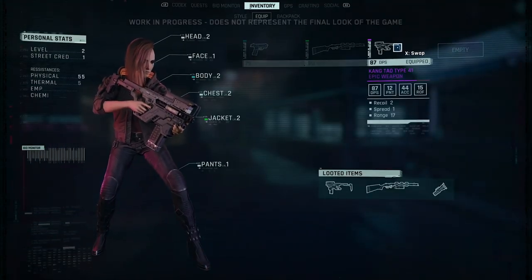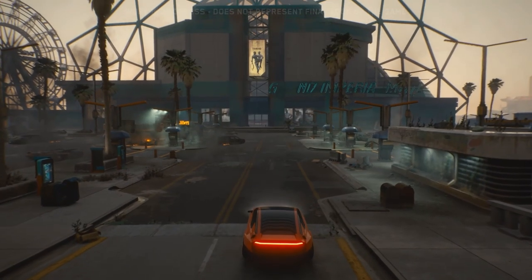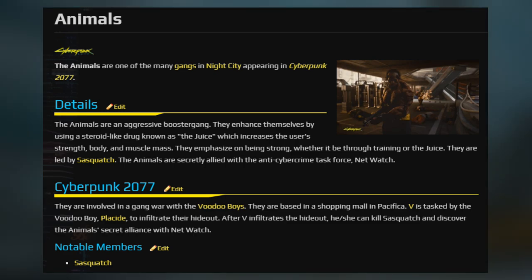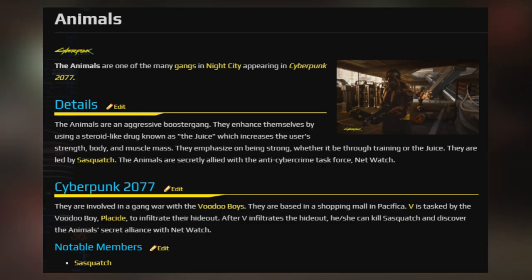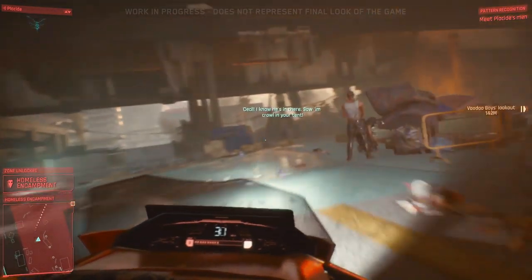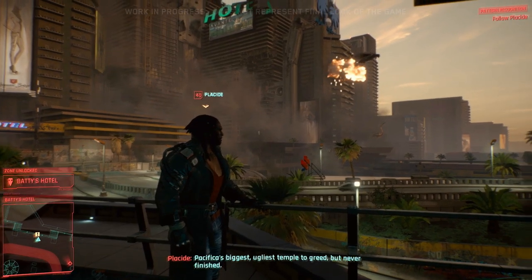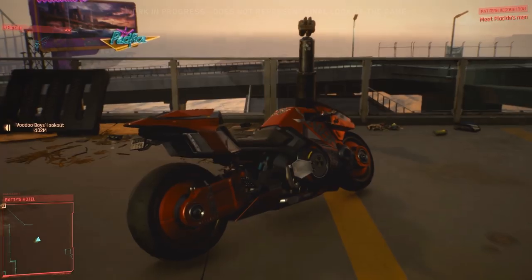These character screens are much different than what we saw glimpses of last time, and the character creator has also been completely revamped. We're off to help Placide with his problems so we can see the boss. A booster gang known as the Animals have set up shop within Pacifica and taken over the Imperial Mall, and no one knows why. This is V's task — once she finds out and deals with it, she can talk to Brigette and get on with her mission.